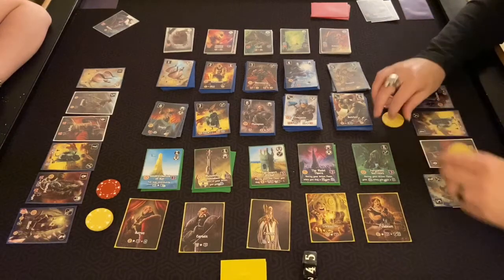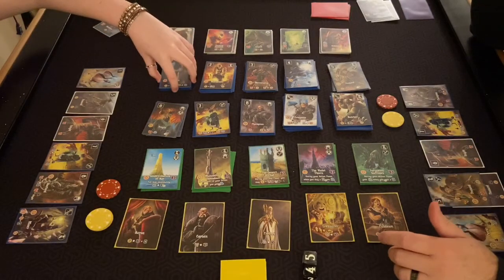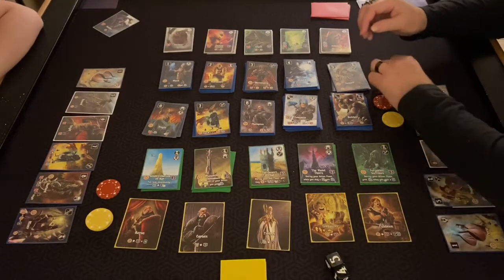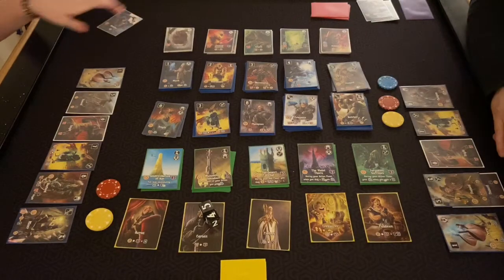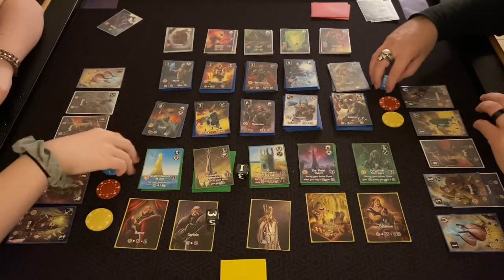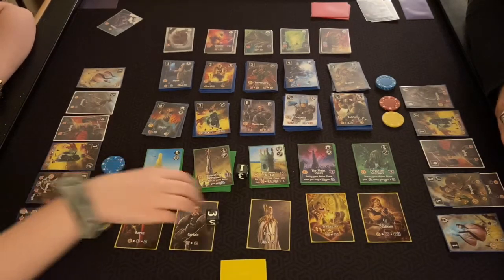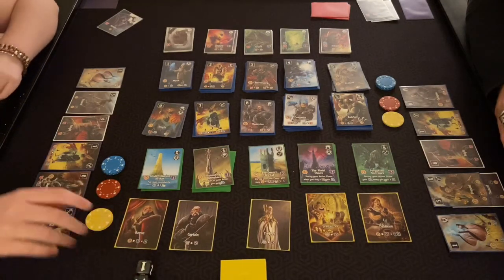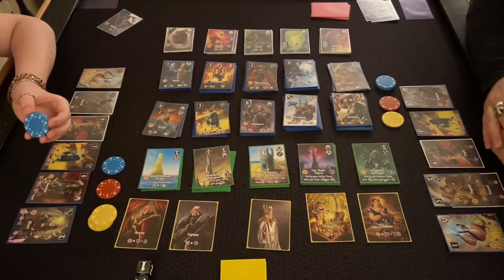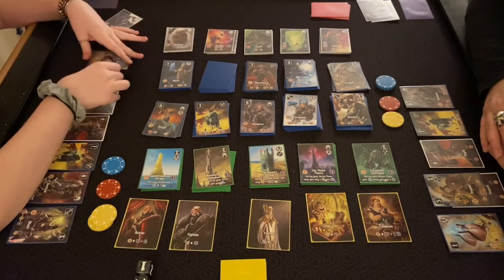I'll spend three to get a number one — a monk or cleric, which hasn't paid off yet. I have one fight, so I'll take a magic for my second item. The domain cards give you a per-turn or immediate bonus but they're very high cost, so you have to build up resources first. A lot of the high-end cards are just straight victory points — like ten magic for five victory points, or ten gold for five victory points.